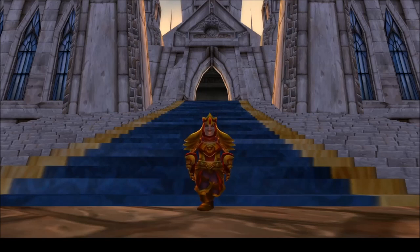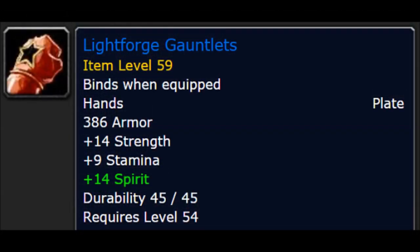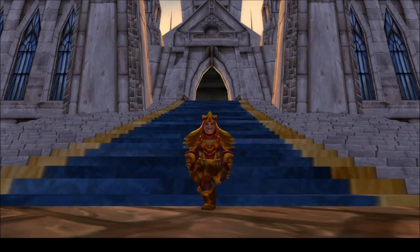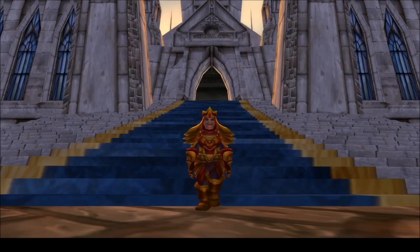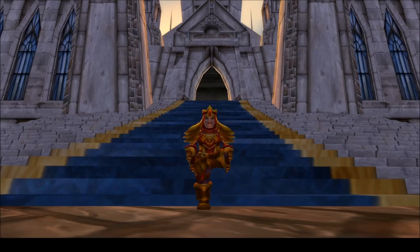And there you have it. All in all, the Lightforge armor really isn't that difficult to obtain in my opinion. There's no need to run LBRS, and all of the BOE pieces can easily be picked up while you focus on the bind-on-pickup pieces. As always, you can grab the bracers, gloves, and belt from the Auction House if you somehow missed out, but I doubt that'll happen. If you liked this guide or found it useful, let me know by leaving a comment down below. Remember to subscribe and hit the bell for notifications if you'd like to see more content like this in the future. You can follow me on Facebook and Twitter, and support me on Patreon if you'd like updates, perks, and the like. Thanks for watching, and as always, take it easy.